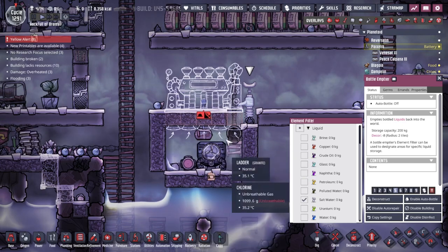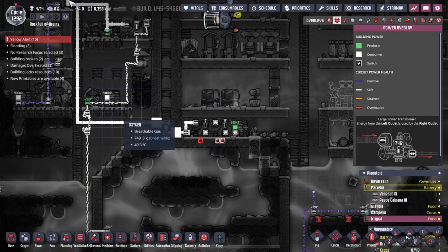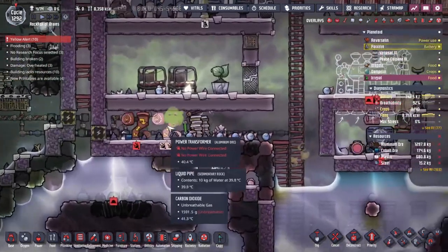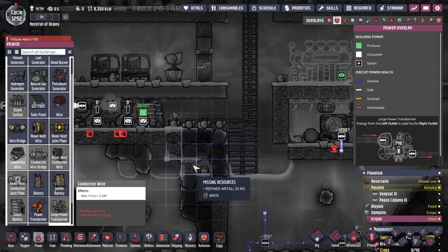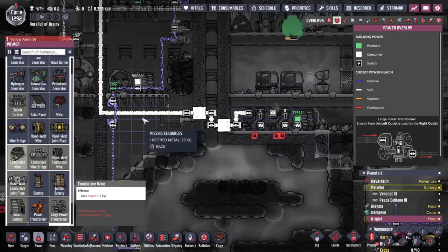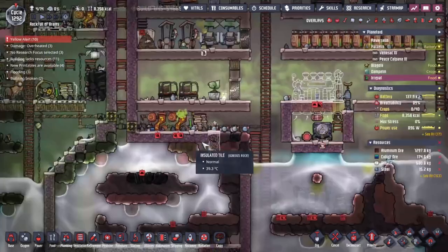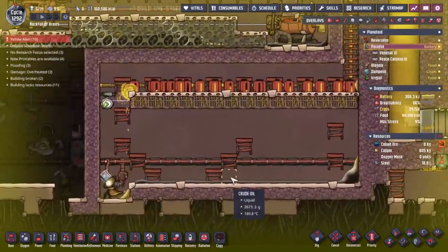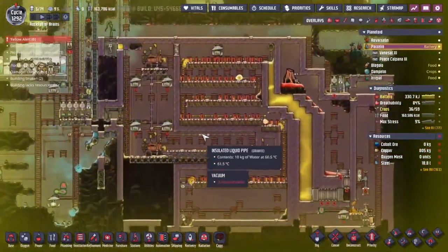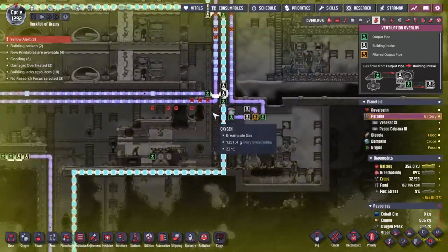I'm going to try and push all of the chlorine out of this area. I've got a power system built over this side - you can see we've taken the main power line down and across into two separate power transformers because these power transformers can only output 1,000 watts at a time and this needs 1.2 kilowatts, so we need two of them. The main problem is I need to use conductive wire to move the power around because it's more than one kilowatt - the maximum safe wattage for regular wire. I need refined metals and I don't actually have any at the moment because Piaxlin has had some oil issues, getting sorted out now.